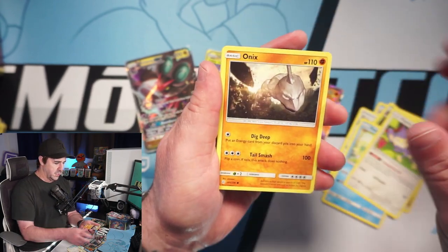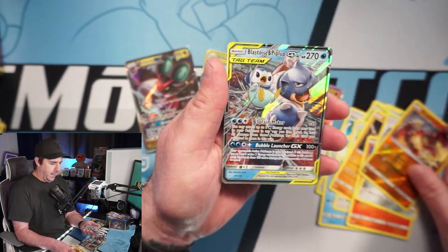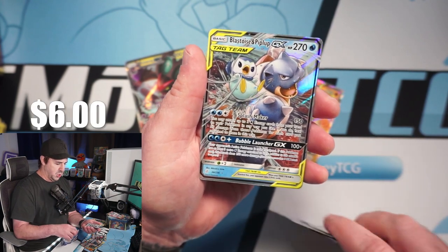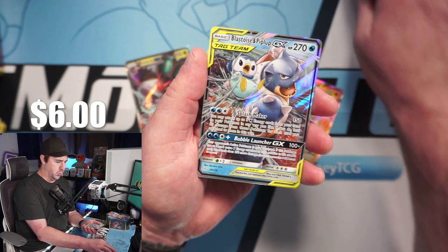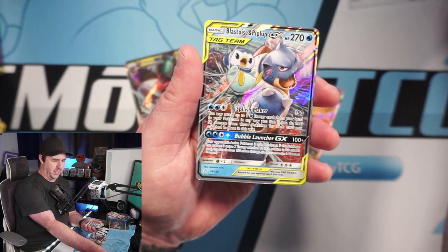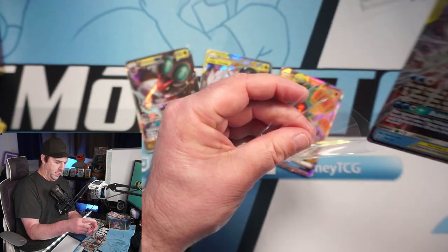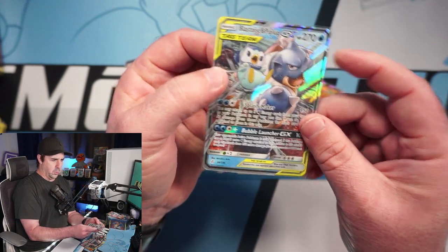I hope you guys will be excited for it too and join us on that ride. We got a Groundon and a Blastoise and Piplup GX — a nice GX pull there. I do enjoy this card, very cool ultra rare. I think I might actually like the regular ultra rare more than the alternate art on this one, which is unusual because I usually like the full arts better.